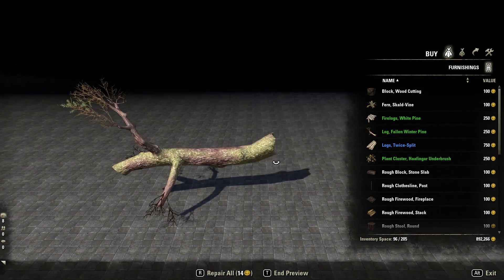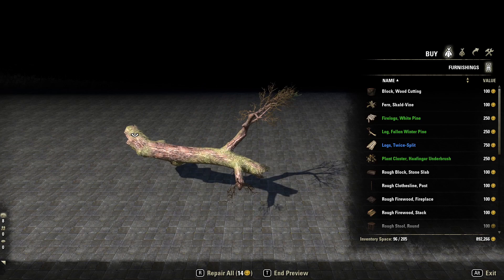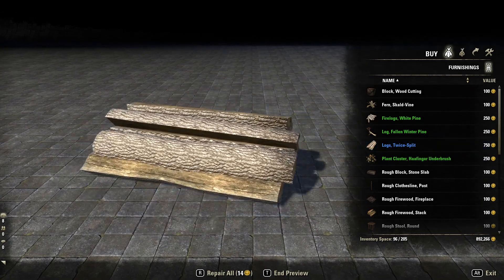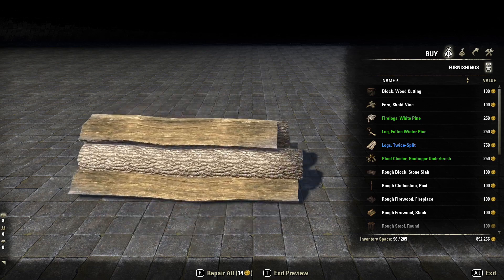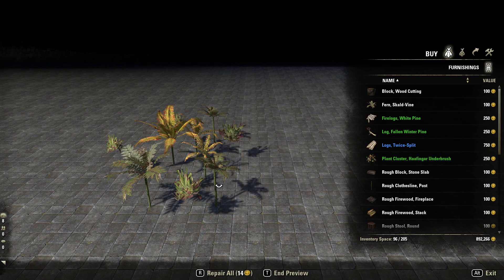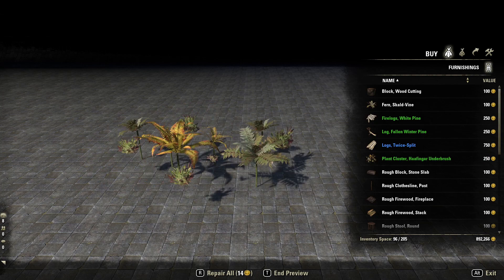So we got a log, Fallen Winter Pine — it's got moss growing on it. Got Logs Twice Split. I like how these ones are longer. Got Plant Cluster Half Finger Underbrush. Yeah, these also have different colorations.